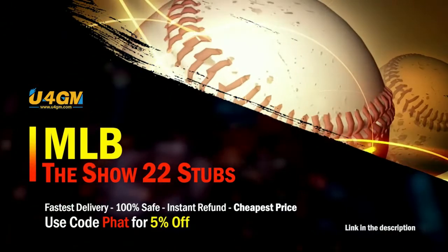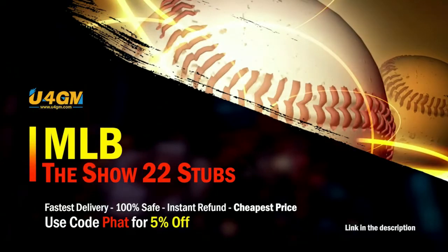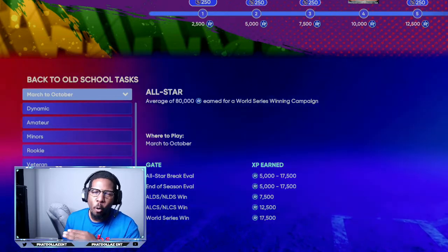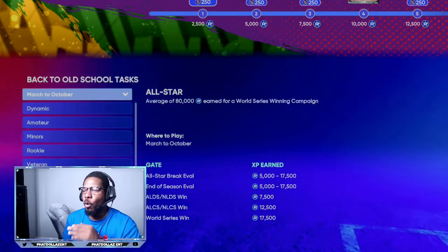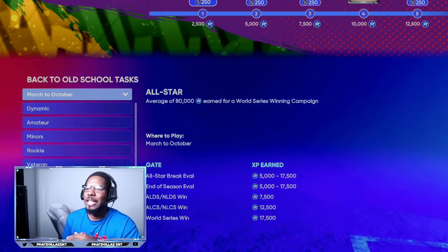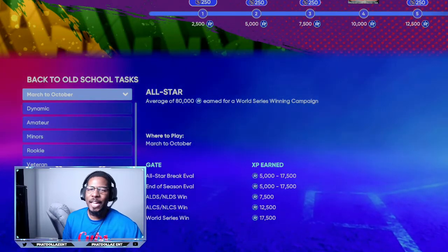If you want to complete every collection super fast, head over to my sponsor and use the code for five percent off your order. Now, there's nothing more important than spending an hour per day on March to October to get yourself to July, which is the All-Star break evaluation.